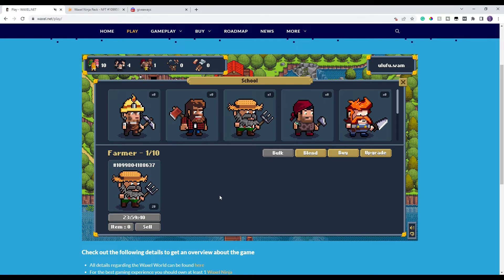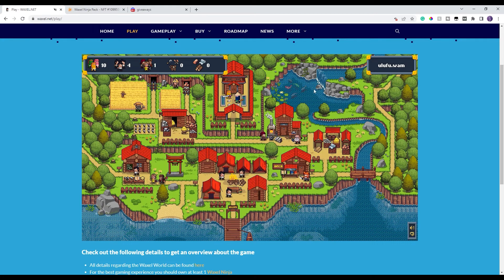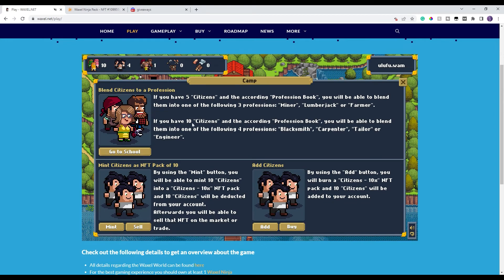All products will eventually blend into different finished goods used by other professionals. That's how you create a professional and send them out. At the end of the time it'll say Check — click that and it gives you a box similar to what we saw with citizens. Let's check out the other buildings. This one is the camp — where your citizens stay — and it has a direct link to the school.